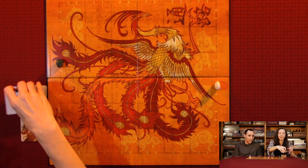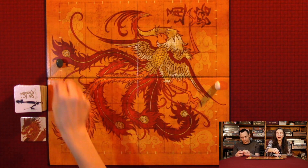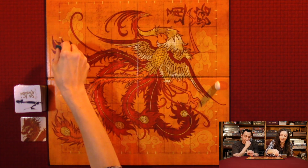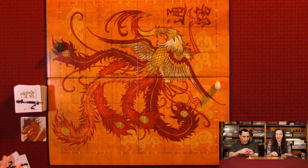You deal each player three tiles. You pick your color of stone and place it on one of the little white lines on the outside of the board — that's your starting point. From then on, you're following that line based on the tiles that you can place down.